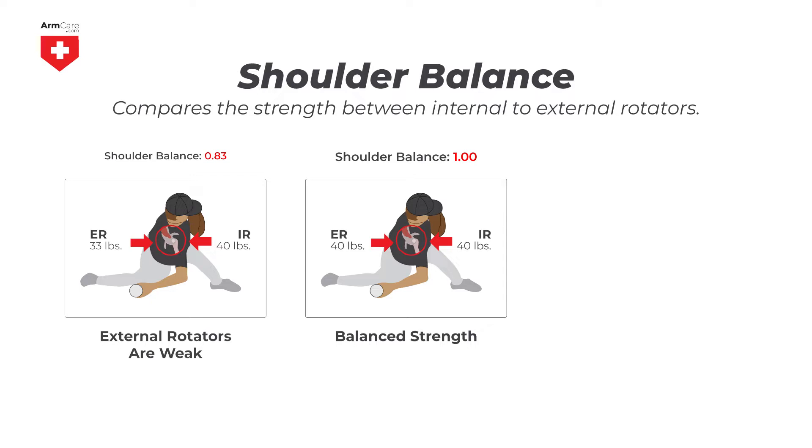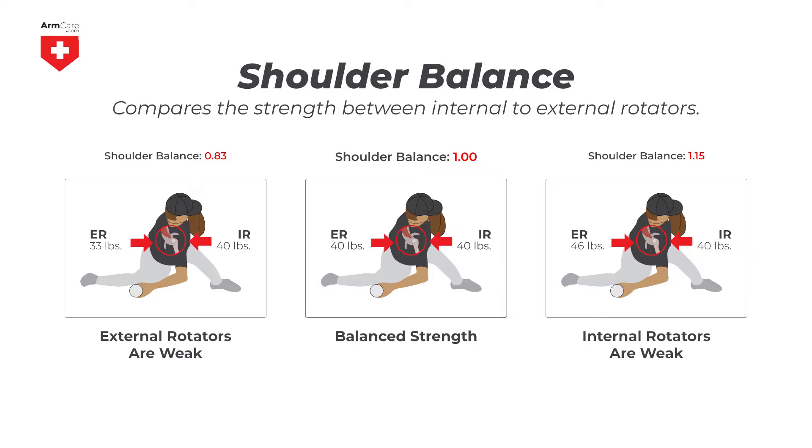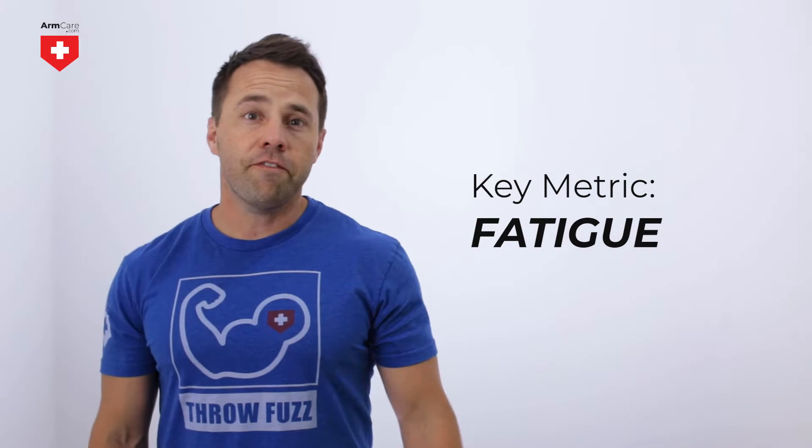If your ratio is below .85, your decelerators are weak compared to your accelerators. If your ratio is above 1.05, it means your accelerators are weak compared to your decelerators. The wider the strength gap between the shoulder accelerators and decelerators, the higher the risk of injury.